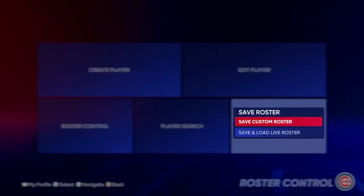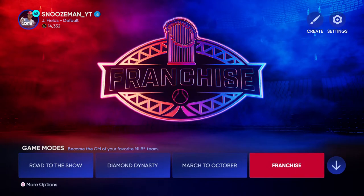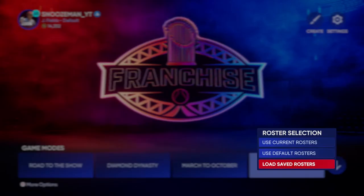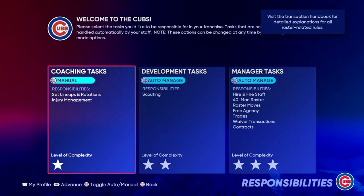Go ahead and confirm placing them in the free agent pool. Your rosters have changed, so go to File Management, save, and save your roster to keep your changes. Save as a custom roster and name it whatever you want — just make sure you remember the name. Now, don't just click on franchise mode. Press Square (or the equivalent on Xbox) — you'll see 'More Options' on the left — to start a new franchise, then load your saved custom roster.